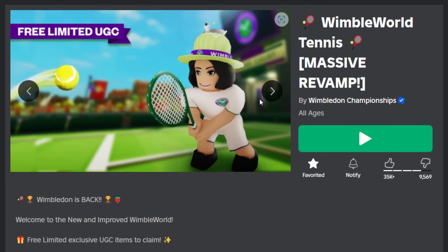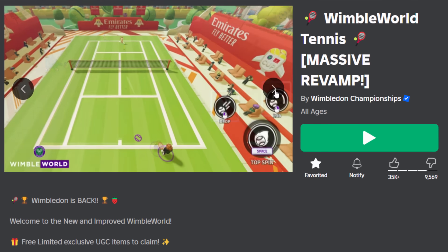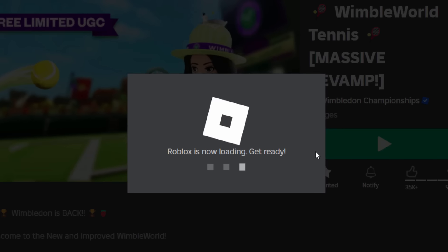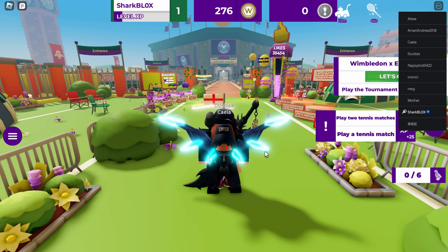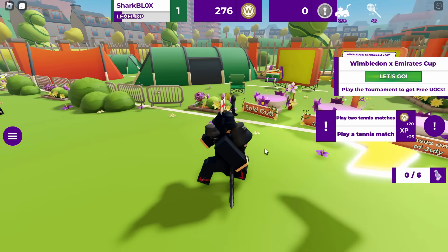There are quite a few UGC accessories over on their group, so potentially they're gonna add more. The link to the game will be down below in the video's description - WimbleWorld Tennis. Let's go and jump into the game and get the UGC. They've revamped the whole game - there's new mini games and everything.